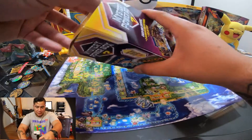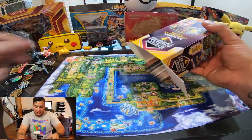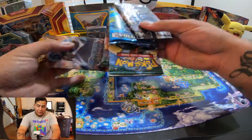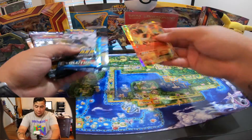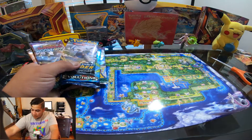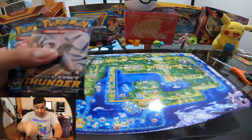Let's see what's inside. So we're going to open this box — I just want to lay it down on my little mat and that's all it comes in. So we have one, two, three, four, five packs. Okay, let's start with this one.